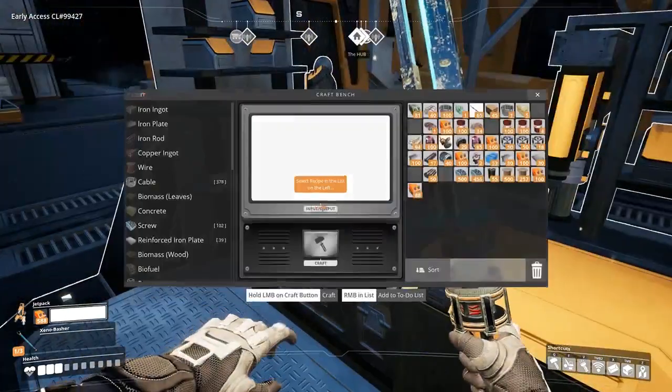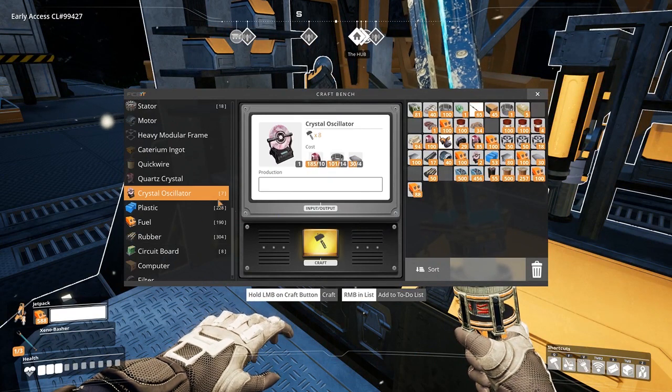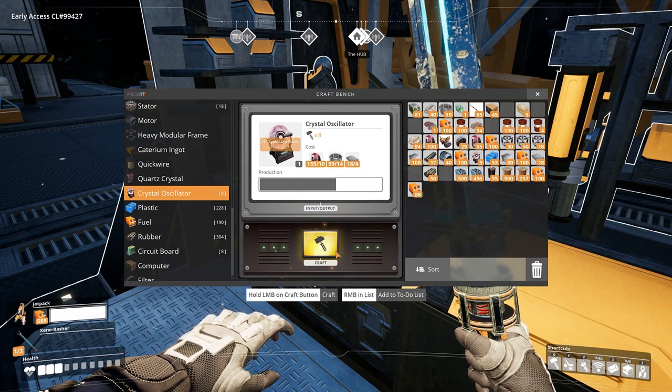In order to make the Explorer vehicle, I will require a new resource called the crystal oscillator — five of them to be exact. These require 10 quartz crystals, 14 cables, and four reinforced steel plates.